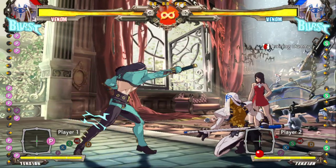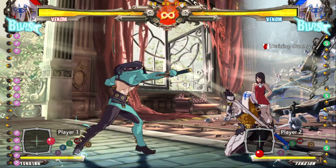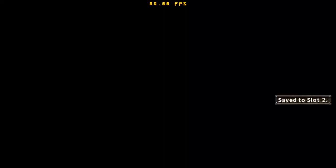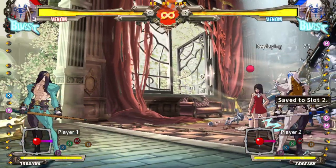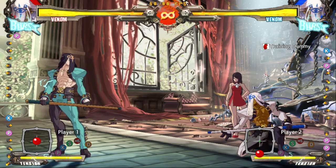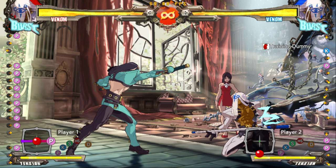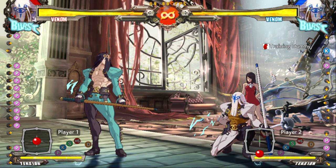6P is his dedicated anti-air button. It's very fast at seven frames — probably one of the best 6Ps, if not the best 6P in the game, because of how fast it is and how good the hitbox is. It has a lot of upper body invincibility. The hitbox actually extends slightly beyond the tip of the pool cue to around where the silver on the window is, making it slightly disjointed with better extended range than you'd initially think.